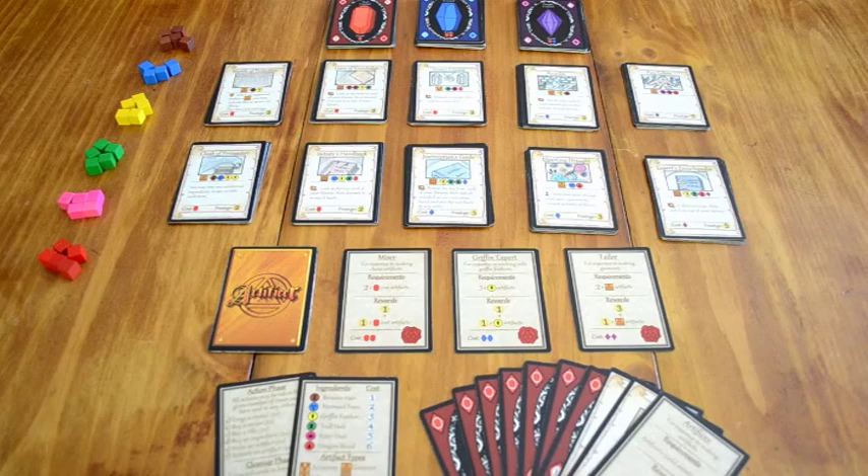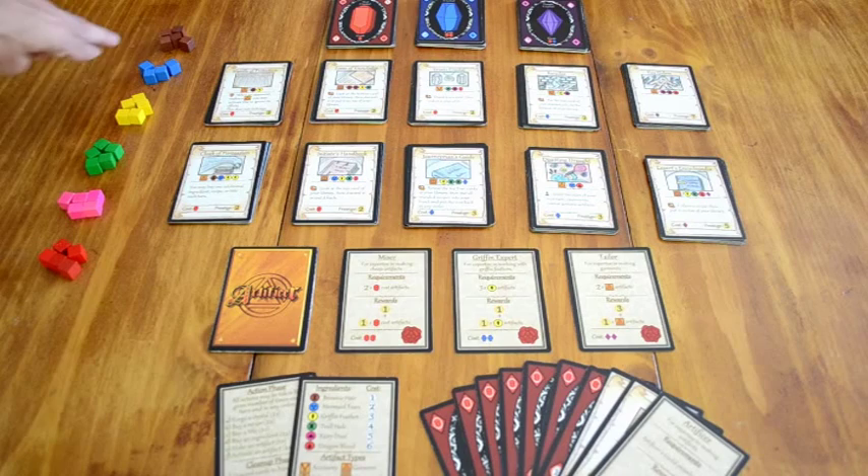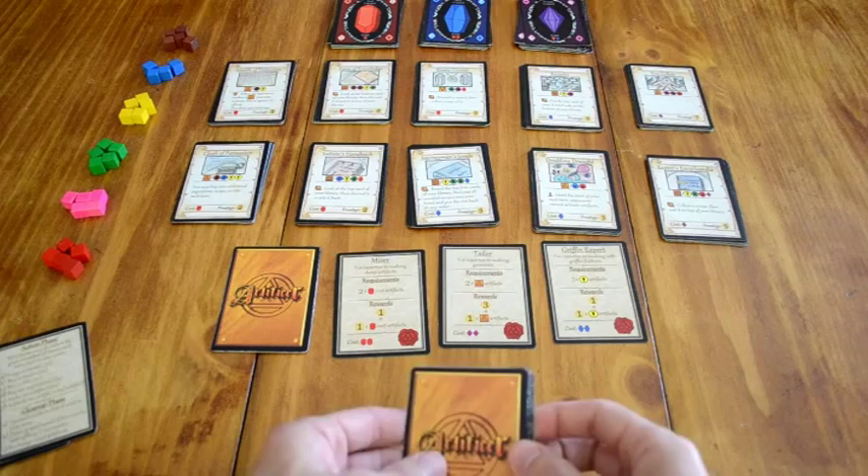Each player will start with a starting deck, and this starting deck will have specific cards in it that will be the same for every player. And of course you can't make Artifacts without ingredients. Over here we have six different types of ingredients: brownie hair, mermaid tears, griffin feathers, troll hides, fairy dust, and dragon's blood.